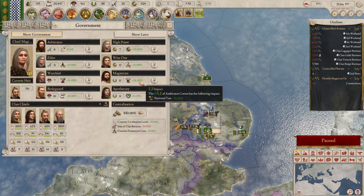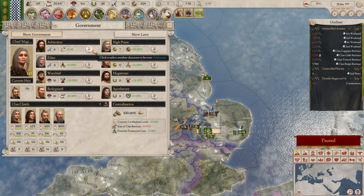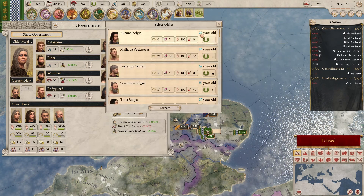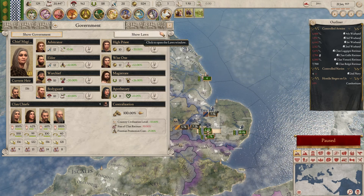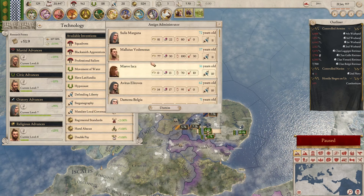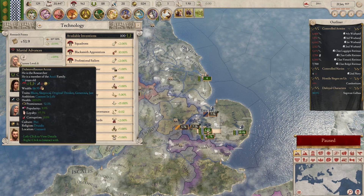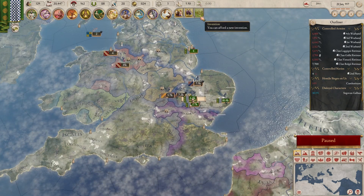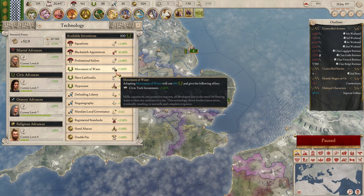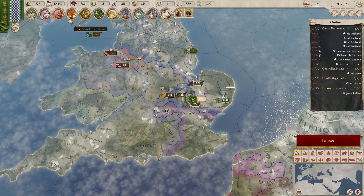Now we have all the families, we can look for upgrades. Manpower recovery speed — we already have max, though we do have a better one there. National tribesman happiness — better one. High priest — better one. Tax — didn't think we were getting better than that. For technology: we've got an 8, we can beat that — we've got an 11 now. Got a 10 we can replace with an 11, and we've got a 12 which is the best.